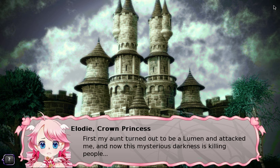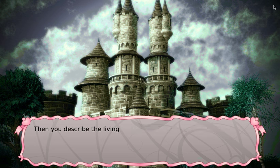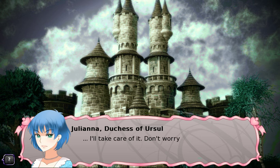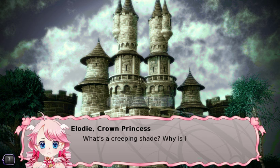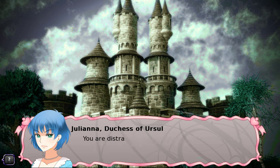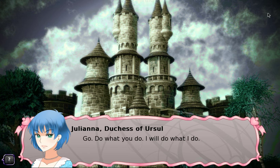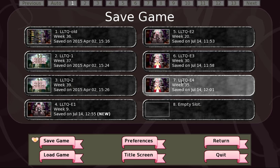Suddenly there is a scream — a young squire is found with an amorphous black shape like a monstrous hand surrounding his neck. The darkness fades, leaving bruises and a body. It doesn't feel like a lumen spell. I think this is backlash from the magical battle with our aunt, and knowing about that kind of backlash would have been good so we could have warned Juliana earlier. We tell Juliana what happened — she identifies it as a 'creeping shade' and says she'll take care of it, dismissing our questions.